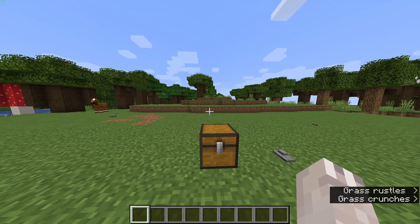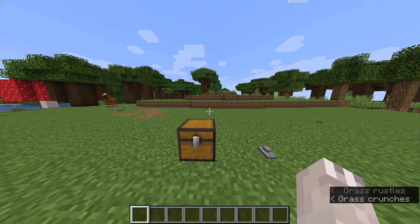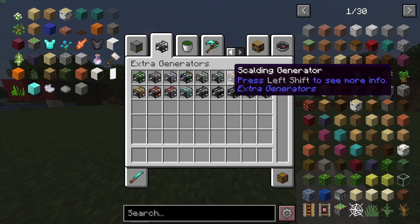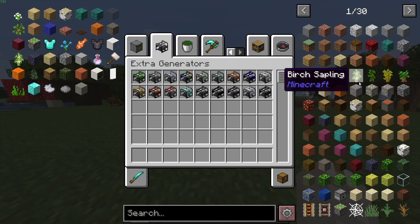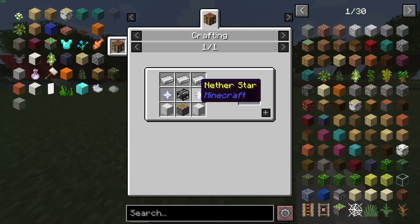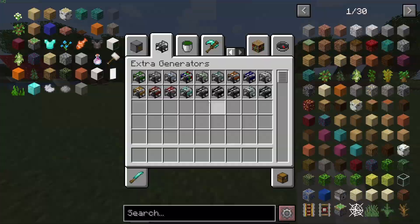Hey guys, welcome to a tutorial on the Lifts mod by Darkness King on CurseForge. I'm going to be using extra generators and roughly enough items for showing you crafting recipes and for producing electricity.